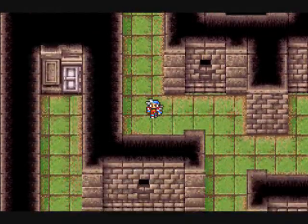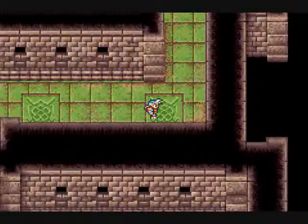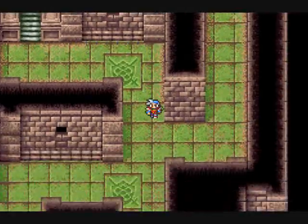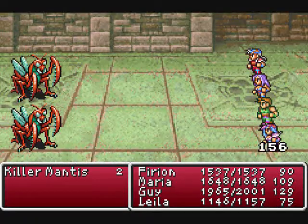Oh, just an item I can't grab — all that for nothing. Let's see if this pathway does any favors for us. Okay, it does. B3 — what's in here? Oh, here's a new enemy: the Killer Mantis.